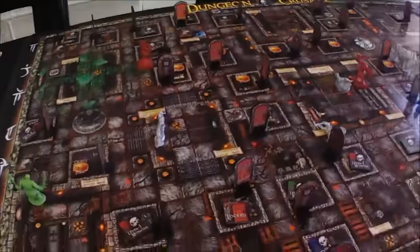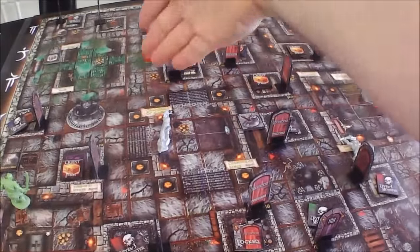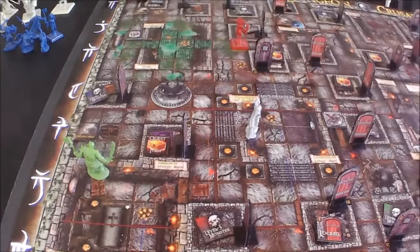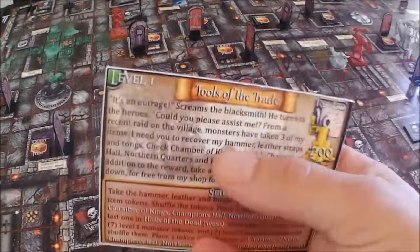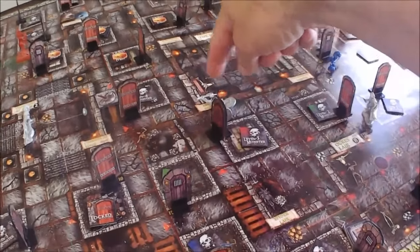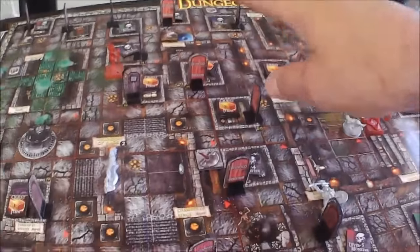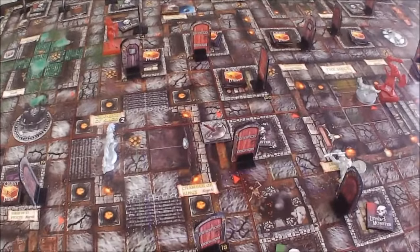Let's talk about our strategy. Remember from last turn, we thought hopefully the Cultist of Zul was going to come down here, and she decided to go back up from a roll on the patrol route. Our orc siege breaker is heading up to the cesspool south to pick up another patrol route — it'll be a few turns before he gets there. We've got to get some main questing done. The plan is to take the barbarian and cleric up to the chamber of kings north and northern quarters, where those items could be.